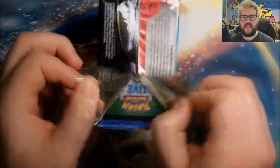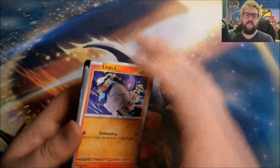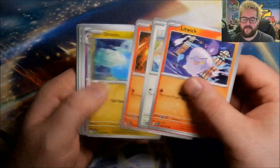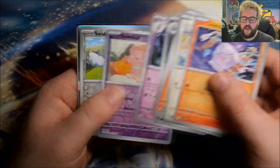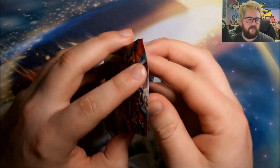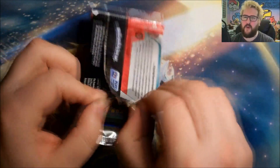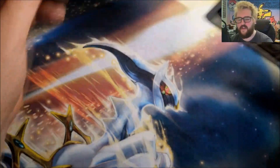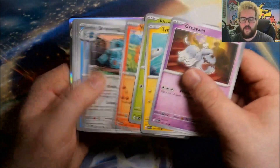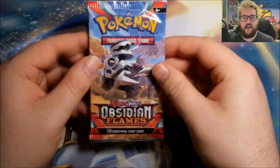A lot of people are wanting the special illustration ice cube just because of how weird it looks, but I don't think its value is anywhere near the Charizard. Next pack: Alolan Snubbull and a foil Thundurus. We're at the point where we almost certainly both have a full set of foils, but potentially not a full set of commons and uncommons. Then: reverse Bunnelby, reverse Tauros, and a foil Scovillain.